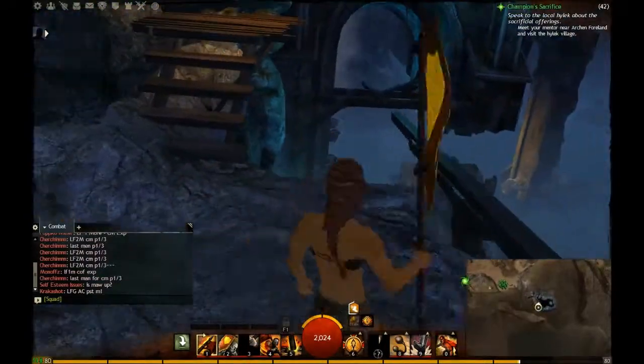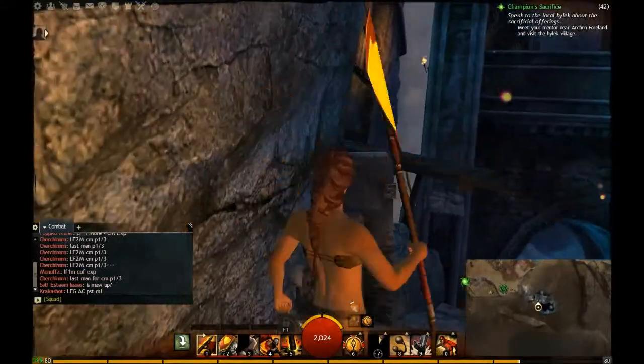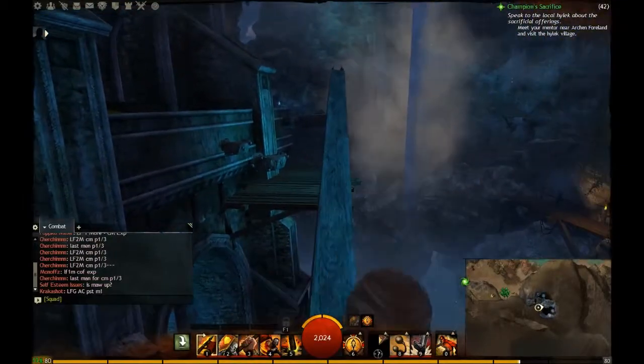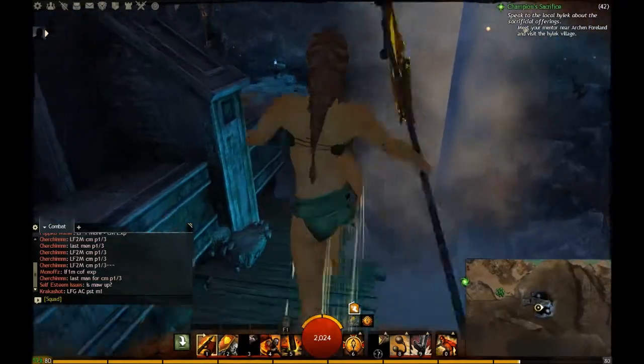It starts rattling and stuff like that. Those rocks, I believe, do knock you down. So you want to be a little bit quick on this. Come on up here. This part's pretty fun — you have to jump across. Use Speed Buff again. There are rocks that start falling on you, so jump.